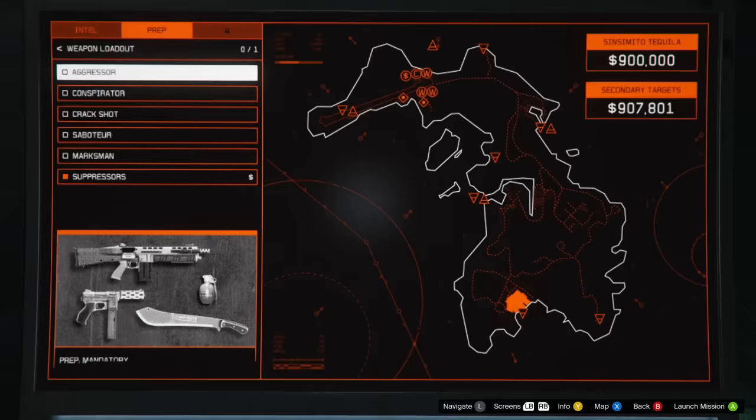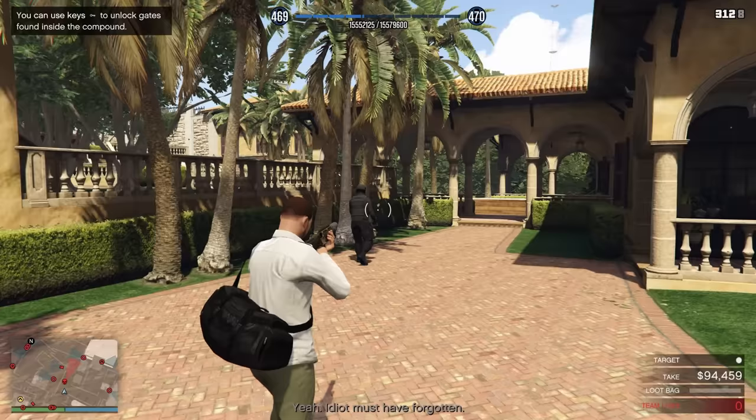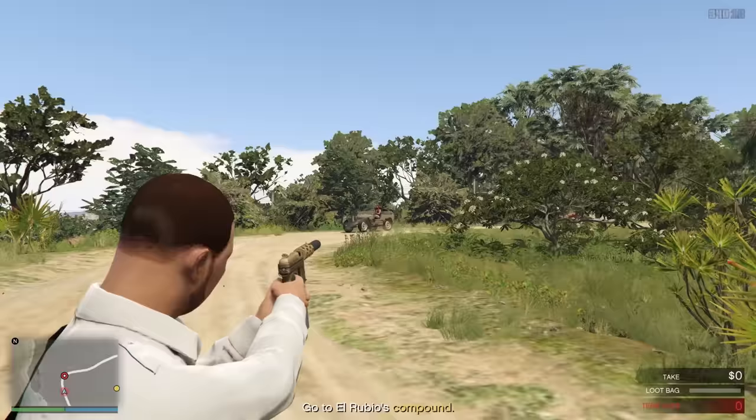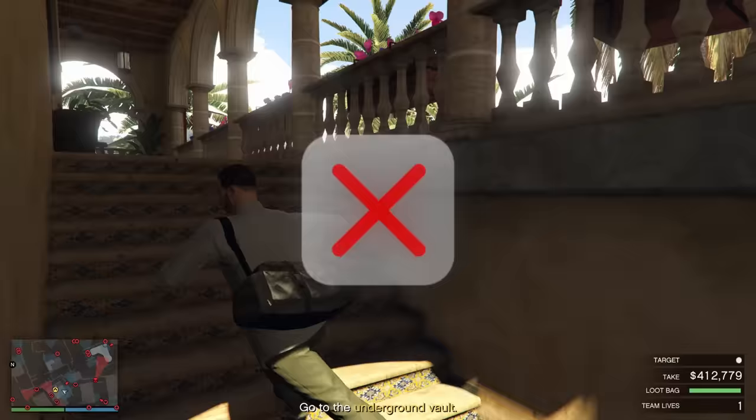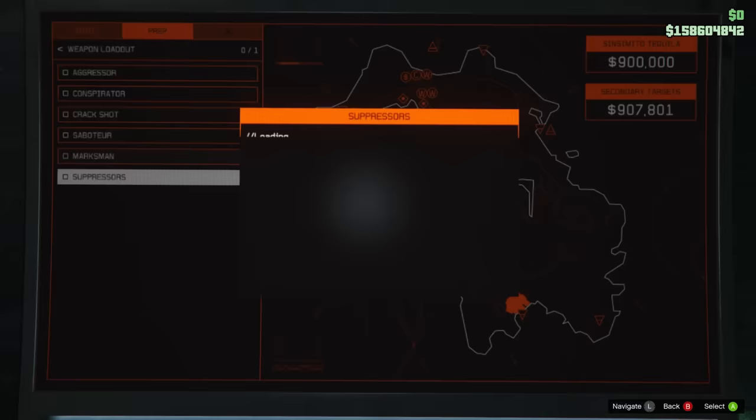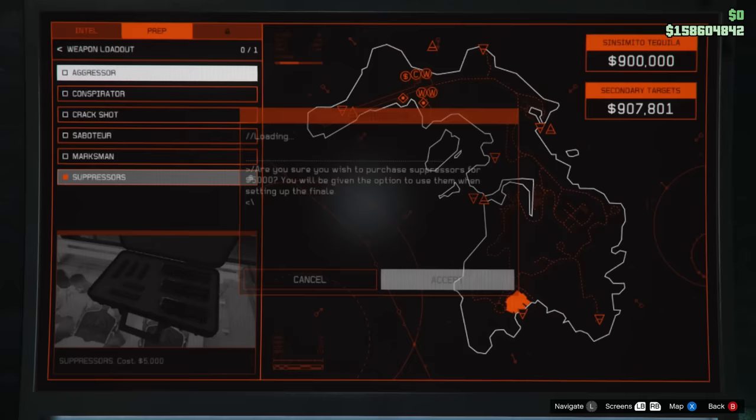For the weapon loadout, we will be using the Aggressor, which comes with the Assault Shotgun and Machine Pistol. Either way, the loadout doesn't matter much since in the finale you won't need to kill anyone except one guard. However, don't forget to purchase the Suppressors for $5,000.